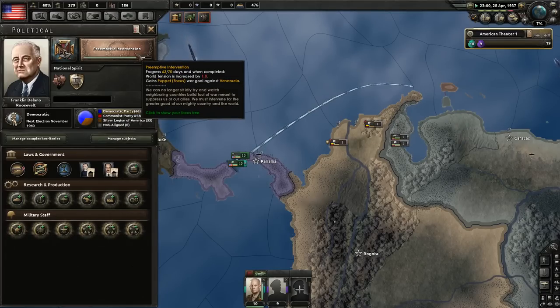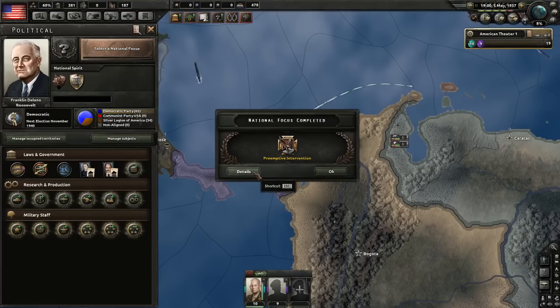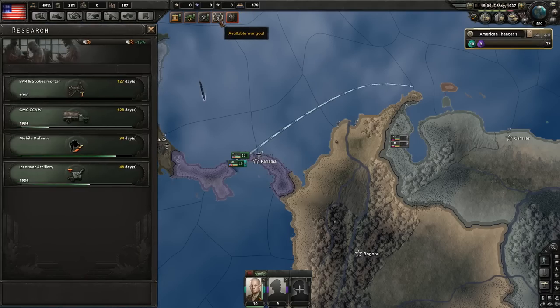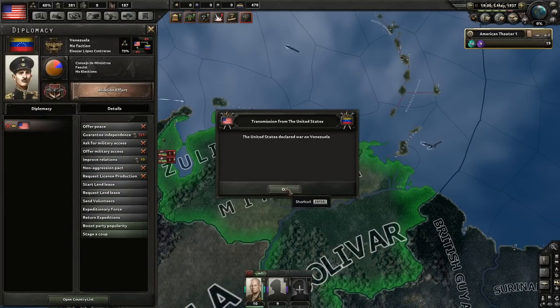We're almost done with this focus. The war goal here is a puppet focus — see, this is not a claim but a war goal, which is why it's very good: even as a democracy you can act on those. Let's declare war — but don't win it. We have declared war on Venezuela.